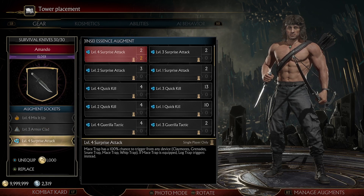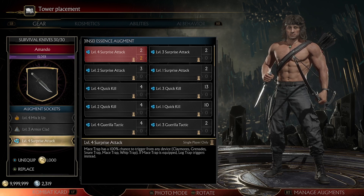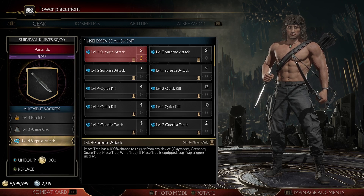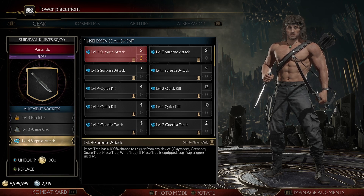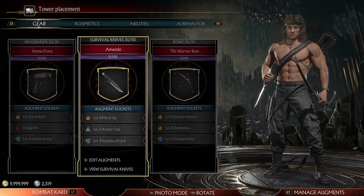Then we use Surprise Attack, the Jensei. Maze Trap has a 100% chance to trigger from any device — claymores, grenades, snare trap, maze trap, wire trap, any of it. If Maze Trap is equipped, Log Trap triggers instead. We want this so both traps trigger at the same time.